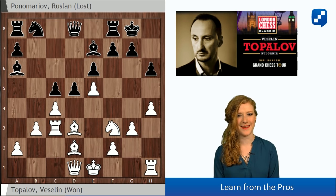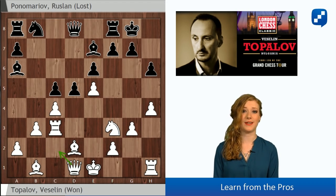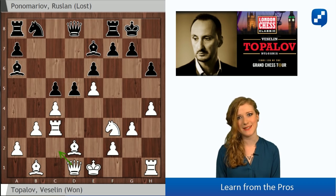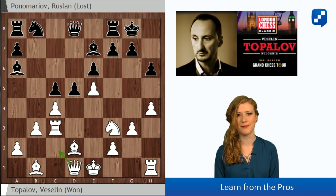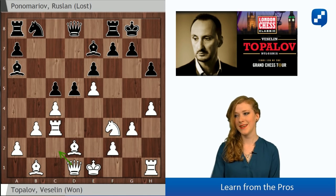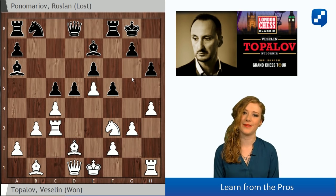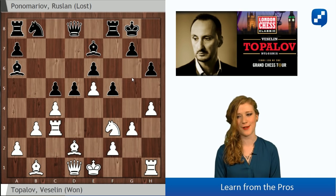But now h6 has weakened the light squares and Topalov already takes advantage of it. He plays Bb1, preparing Qc2. This battery on the light squares will be very strong, threatening mate once again on h7. Here Black tried to close this diagonal with f5, but of course Topalov doesn't want to let that pawn remain on f5.